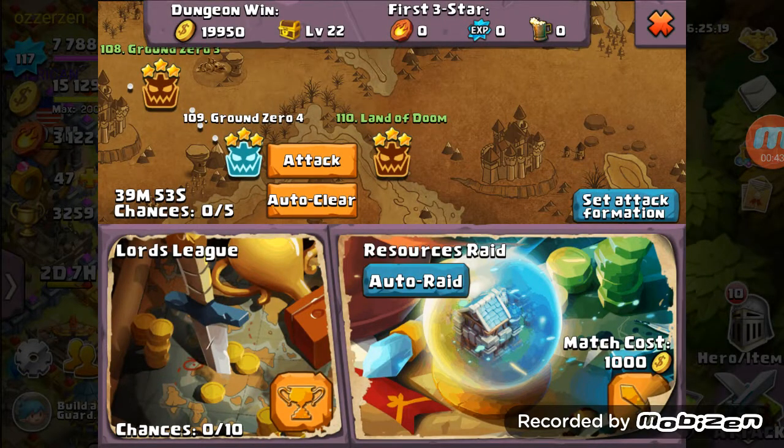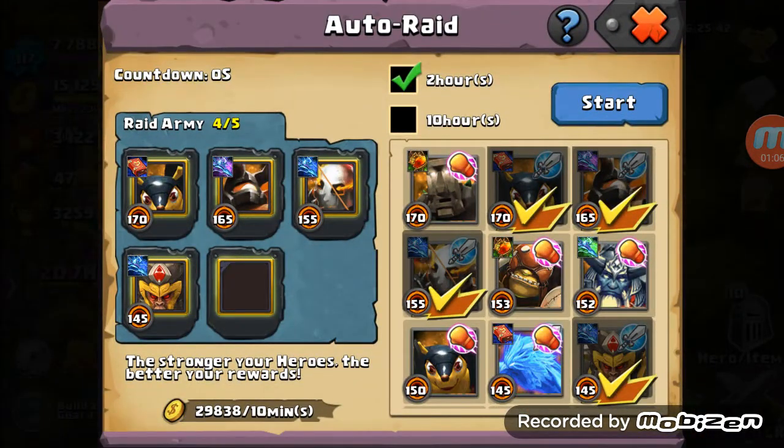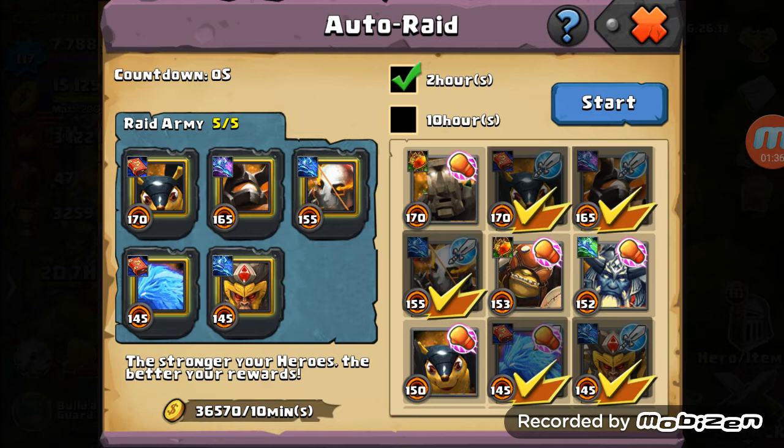Auto raid is kind of neat. You pick your five guys — right now it's telling me at the bottom I'll get 36,500 coins for every ten minutes that I raid. If I swap out Sapprix and put in Blockhead, it goes to 34,922. I'm not sure where they're getting the number from. I know Blockhead is around skill 16 and Sapprix is skill 20. I don't think they're taking evolution into account, just the skill level. If I use Pangoli instead of Blockhead it should go even lower — 32,000.